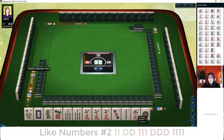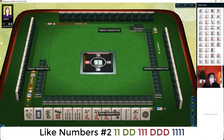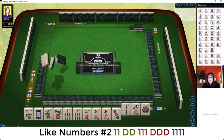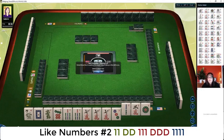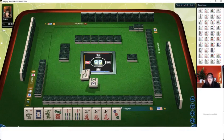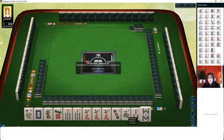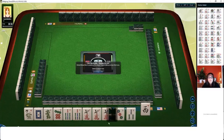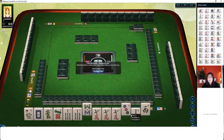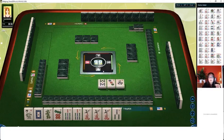Now we're in the like number category and we do have tiles to pass. We're going to pass three tiles. This is a little risky, but I build my hand first and pass as defensively as possible with my remaining tiles. I wouldn't break up my hand to pass defensively — I would push forward. We have a west to pass. Since we have no eight crack or other supporting tiles for consecutive run, I would give up that eight and focus on like numbers.